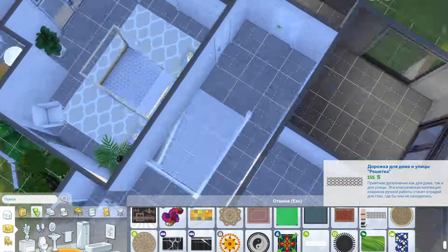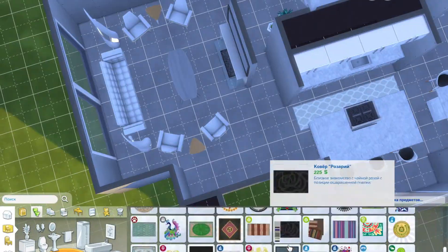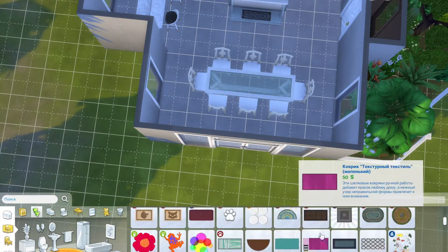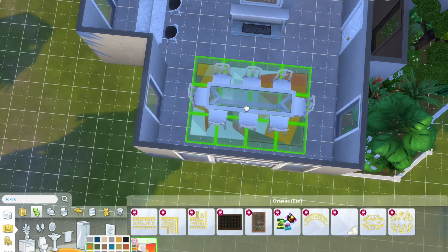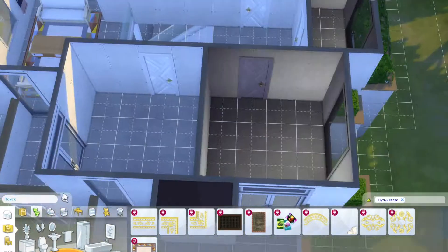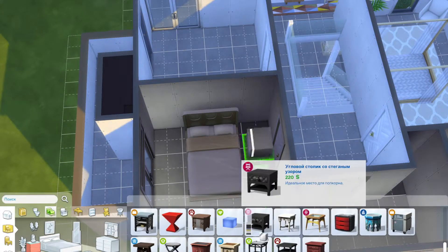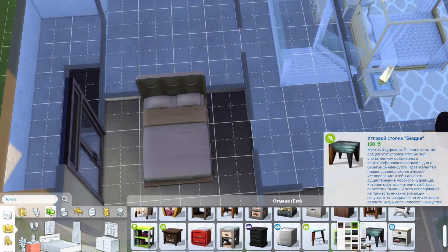The teenage girl's bedroom has a little balcony where I ended up putting a yoga mat — I can imagine her being into yoga if her parents live in a beach house. The family I was thinking of for this build would be an almost-retired couple who could have been in show business when they were younger. They have a teenage daughter and now just want to move somewhere quiet on a little island where no one's going to bother them.